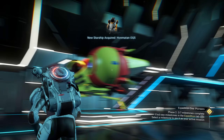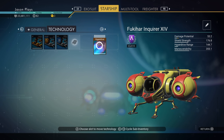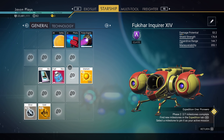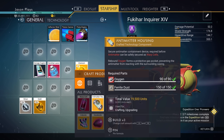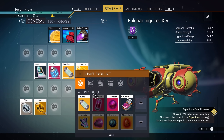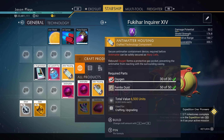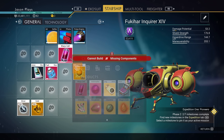You know what? I'll take it. I'll take it anyway, even though there's no fuel in it. Let's go. Let's move some stuff around real quick. We're going to have to make five of those. Let's make five antimatter. That way we have a full tank of gas for warping.